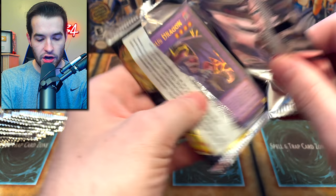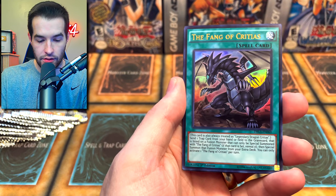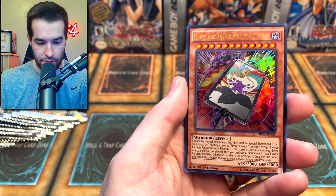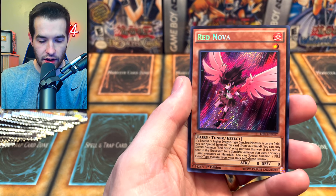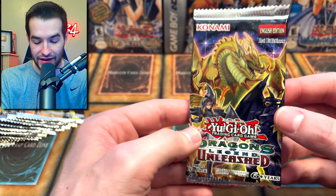Unleashed — let's go! We've got the Doom Virus Dragon, Fang of Critias, Flower Cardian, Palaunia the Phoenix, Number 78 Number Archive — I've never seen that one, though we've probably opened it before. Red Nova again.